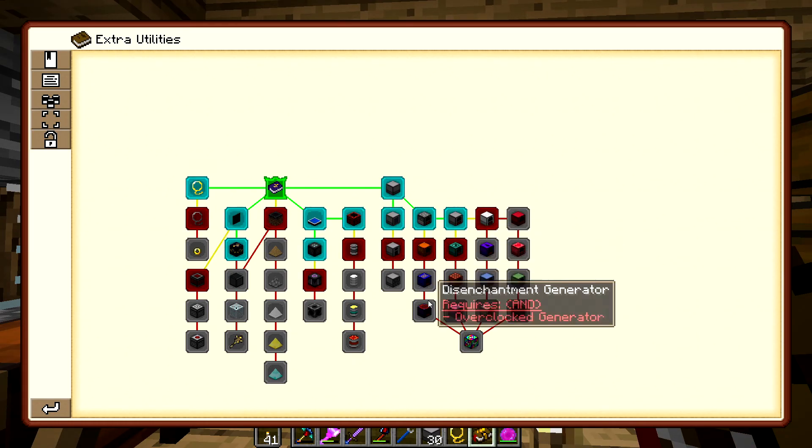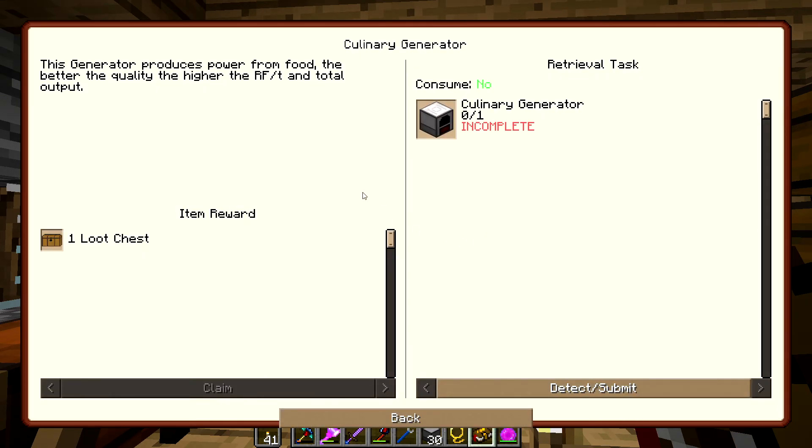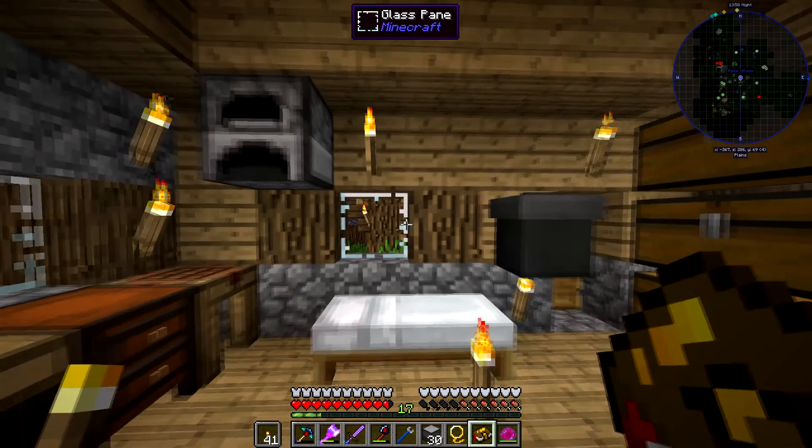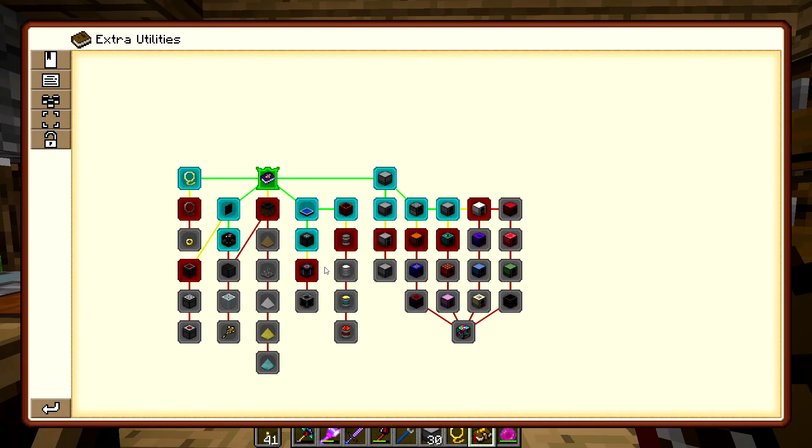We've got the culinary generator, ender generator, and a ton of others — Extra Utilities has quite the diversity of generators. The culinary generator runs on food. I actually put a tutorial up about using it with a farmer block to make a completely self-sufficient power generator early game. Pretty useful.